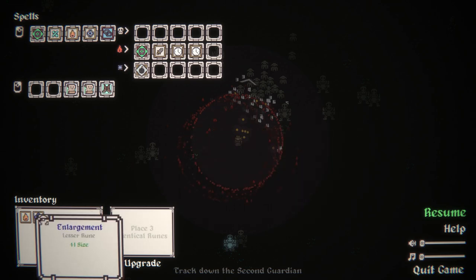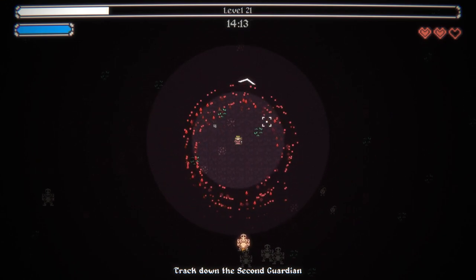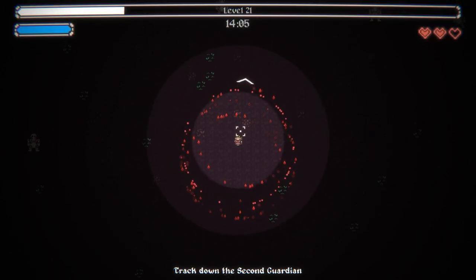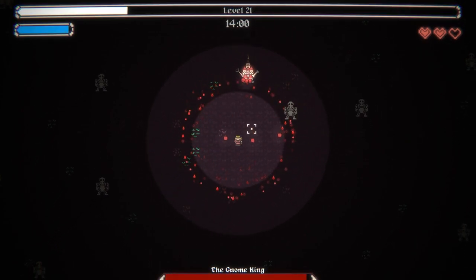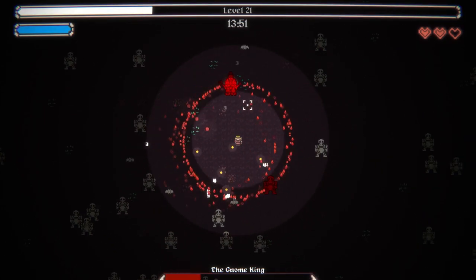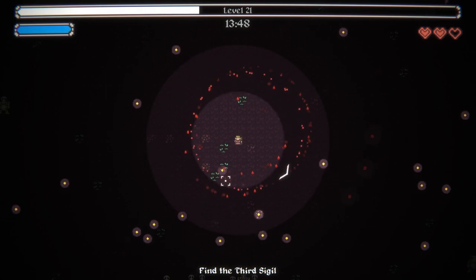Link, mana regen, enlargement. The only problem is the enlarged versions don't have trigger. I don't think that's that big of a deal. Gnome king — I'm fast, most things can't catch me. He's not really that effective. Conditions last on enemies twice as long — there we go.